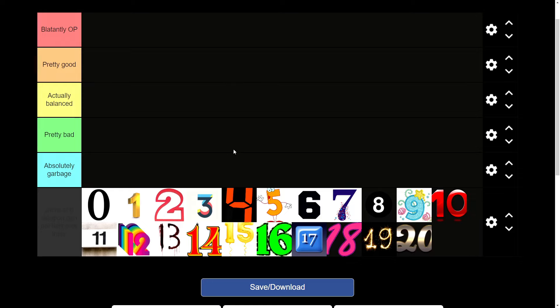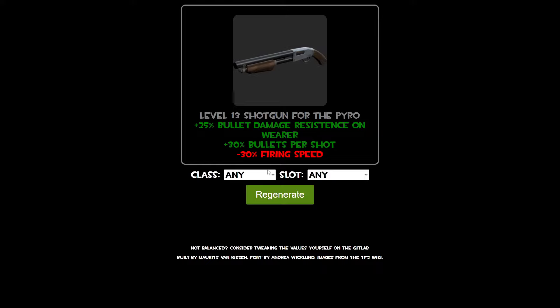I do this in every tier list video, but here's the tier list. It's exactly the same as it was before. I've gone back to using the OG numbers list. You can watch literally any other video if you want the full rundown — it's basically a 1 through 5 rating system. We'll stick with class 'any any' and just do the first 21-ish that we see. I'll try to go through these quickly so the video isn't super long.